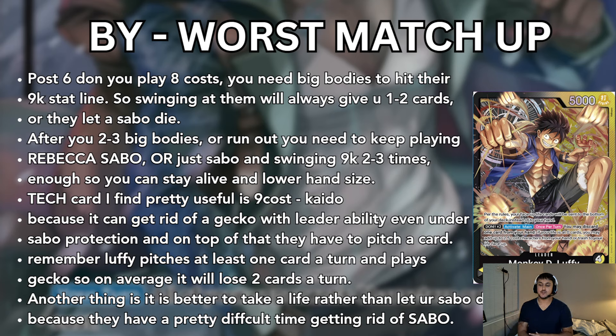You just need to Rebecca Sabo and balance the amount of cards in your hand and try to stay alive. A tech card that's super useful if you struggle with this matchup is 9-cost Kaido. If they play that Moria combo — Rocket Luffy, Sabo — and Sabo-lock their board, you usually can't kill the Moria unless you broke it. But now Kaido lets you play a 9K body, activate main, and trash one of their cards. Trashing cards is really bad for BY because they already pitch about 2 cards per turn. You just have to survive long enough for that one turn where they can't buff or they have 2 cards in hand.